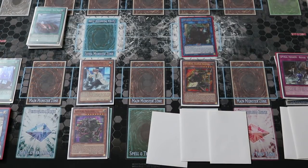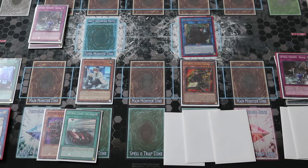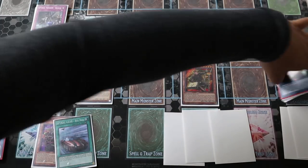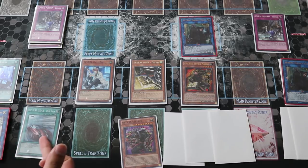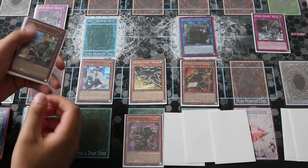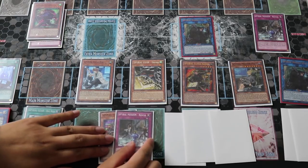Once Quick Fix hits the field, you activate its effect — when Quick Fix is special summoned, add a Spire Gear card from your deck to your hand. You're going to add Spire Gear Big Red to your hand. Then you activate Spire Mission Rescue, banishing itself to special summon your Spire Gear Drone. Then you activate Spire Gear Big Red to target Master Plan in your grave to special summon her. Once Master Plan is on the field, activate her effect to add another Spire Mission Rescue card — that's your second Spire Mission Rescue — from your deck to your hand.